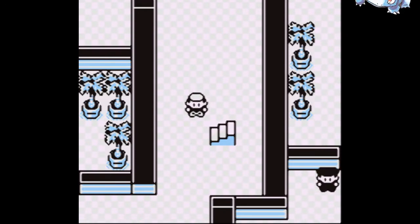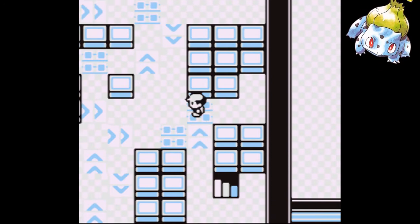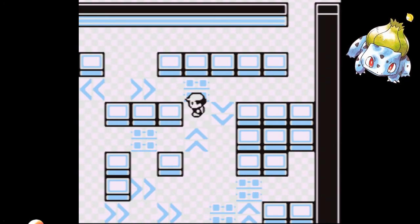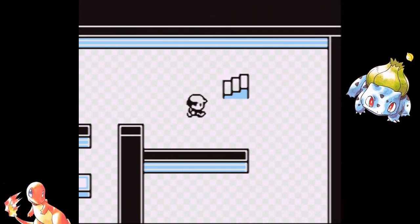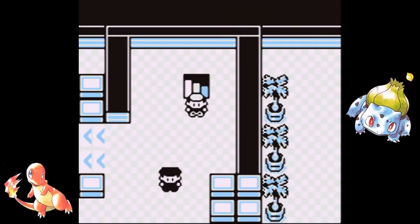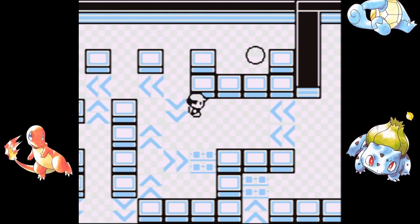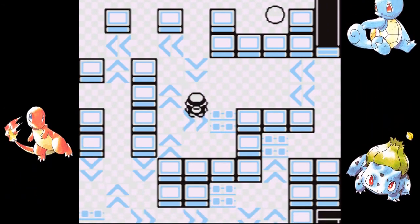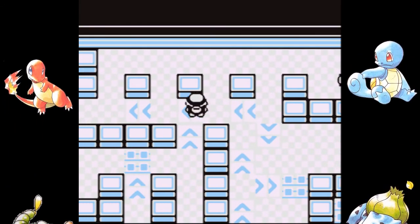Hey everyone, Deacon082 here, and welcome back to Let's Play Fuckymon. In the last episode, we got the lift key, so now we can take the elevator in this place — Team Suck It's hideout. It's Team Rocket's hideout.